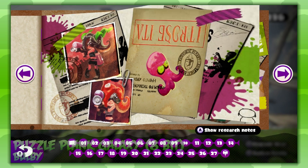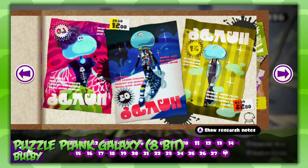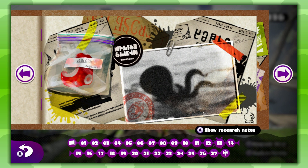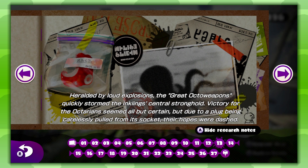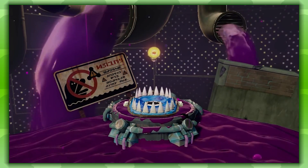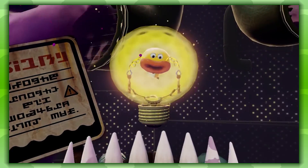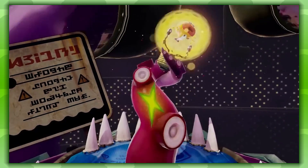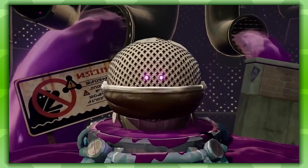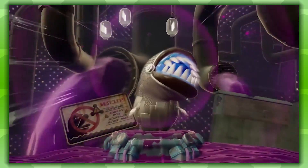The Ravenous Octomaw is the 4th boss of Splatoon, and is one of the 5 Great Octo Weapons. According to the 13th Sunken Scroll, these Great Octo Weapons were used by the Octarians during the Great Turf War. Interestingly enough, these Great Octo Weapons were actually defeated during this war. So whenever you get to one of the Great Octo Weapons and you're about to fight it, you'll see them getting powered by a Zapfish. What's cool about this is the fact that this isn't the weapon getting activated — it's actually the weapon getting revived from previous battles.